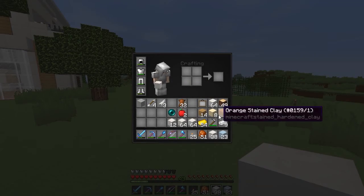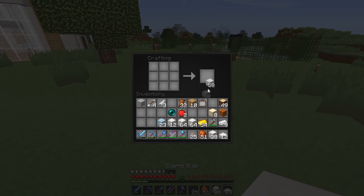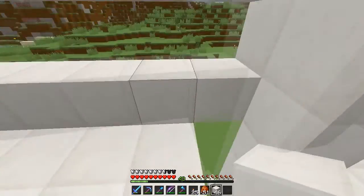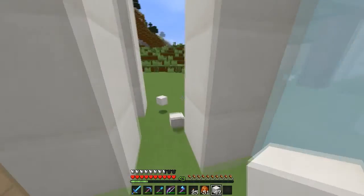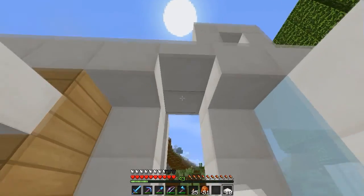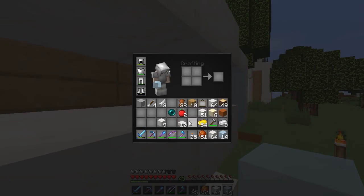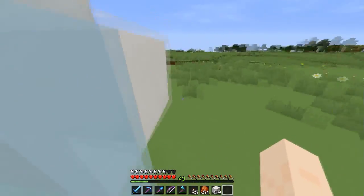We need a crafting table, so we're going to go ahead and make one. Place it down, make some slabs. Now I'm going to fix my mistake — there we go, fixed. We need some more slabs but unfortunately we ran out, so we're going to make some more. For the door, we're going to do our typical thing, bringing it out like that. We're not going to fill it in because we have one block left. Let's go grab some more ice.